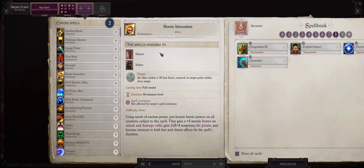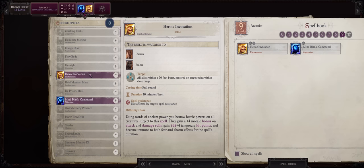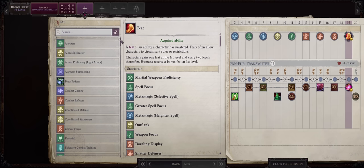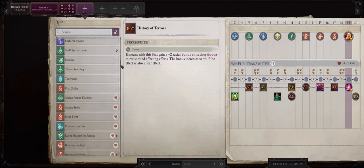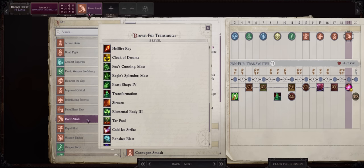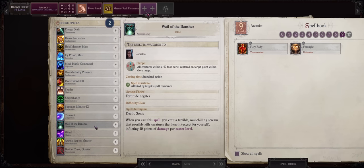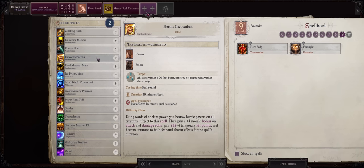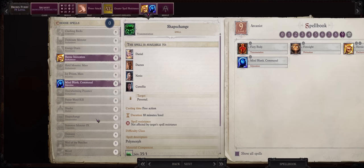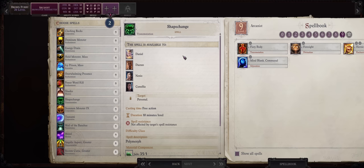Now for your first level 9 spells at level 18: Mind Blank Communal and Heroic Invocation — I'd rather leave them to scrolls because of how long they last. And if you have the latest DLC, The Treasure of the Midnight Isles, you can buy pretty much an infinite amount of them, even as early as Chapter 3. I would go with Foresight. As far as Fiery Body, it is an upgrade over Ice Body. For our last feat at 19, two choices: Improved Initiative, or if you want higher damage, Power Attack — remember that because of the Transformation buff you can get the maximum bonus from Power Attack. At level 20 we get our OP capstone at last.